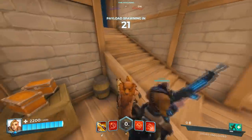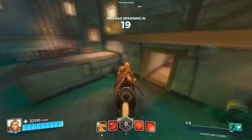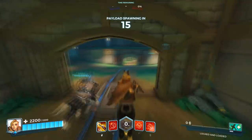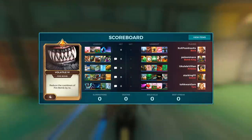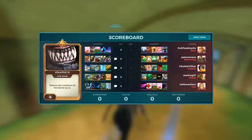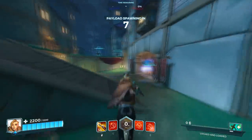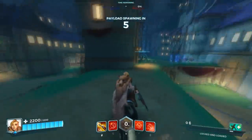To start off we have Lock and Load, which gives us 8 extra ammo. This is useful to take down some of the tankier targets and in case we miss some of our shots against the squishier ones. We also have Volatile here which reduces the cooldown of Firebomb. We're going to need this to try and zone enemies off the payload to delay them a bit.